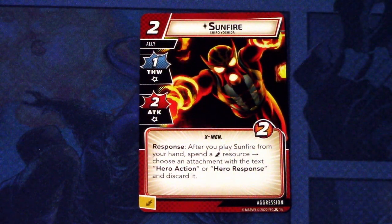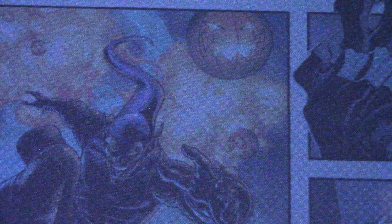Next up, we have Sunfire. Sunfire is a two-cost ally with one thwart, two attack. X-Men traded, two hit points. Response after you play Sunfire from your hand: spend an energy resource, choose an attachment that restricts hero actions or hero responses and discard it. And this can be committed as an energy resource. This is really good for those pesky attached-to-the-villain cards that are not cost efficient to remove. Seems like a good one and cheap too.